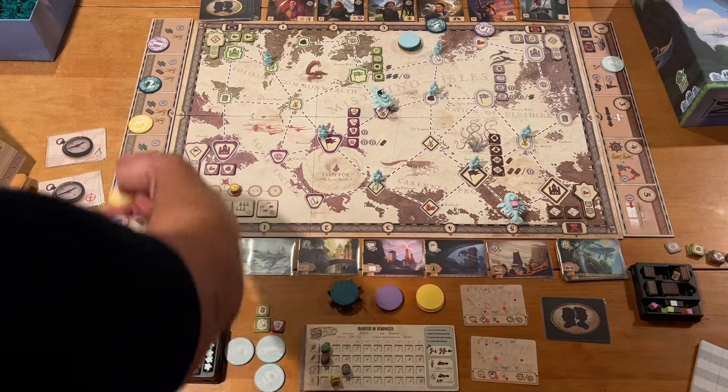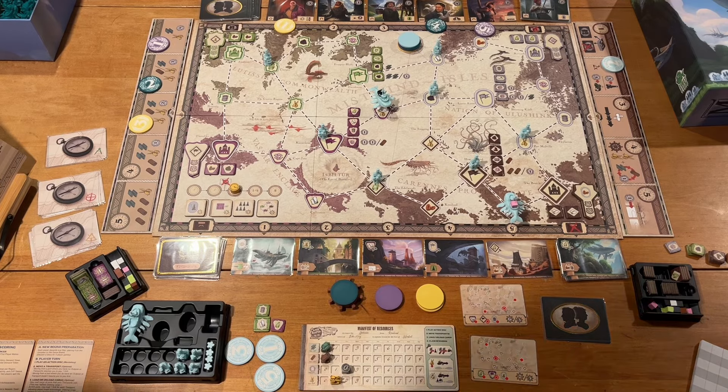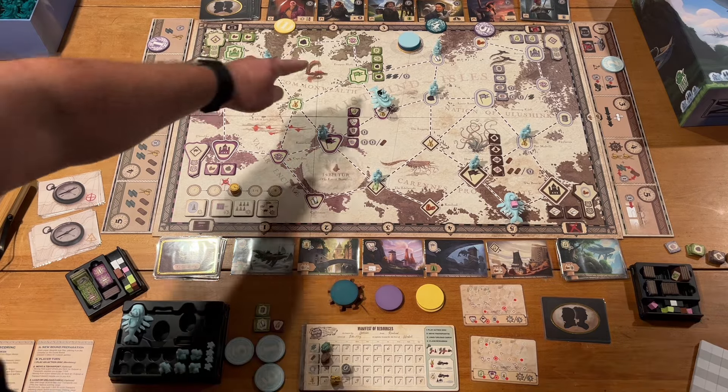My turn's over, so we go to the next round. The AI draws a four — that card is blocked. A five — that card is blocked. And a one — that card's blocked. So I have a one, a three, and a five left.